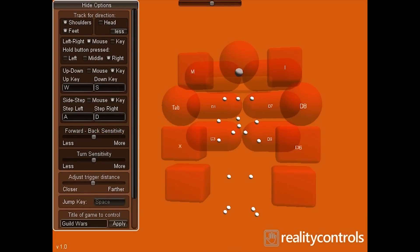This is the interface for Control Mapper. On my left side, I've mapped buttons for attacking, and on the right, for defending. In options, I've selected shoulders for turning, and I'm using feet tracking for forward, reverse, and sidestepping.